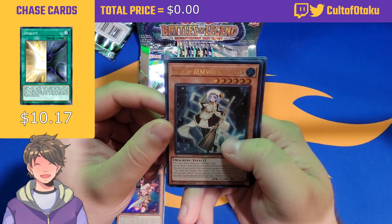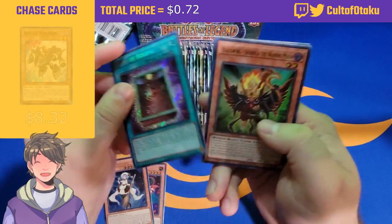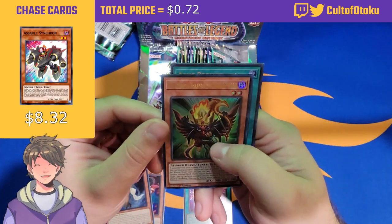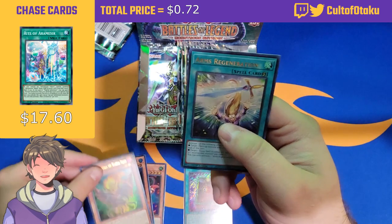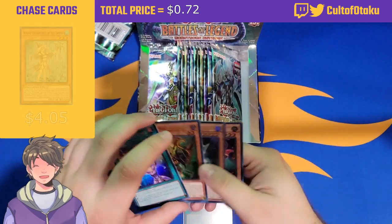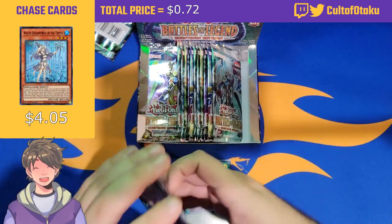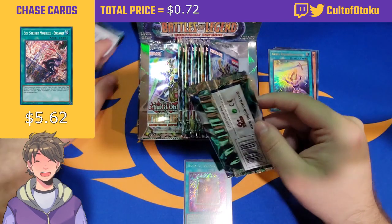Rose Shaman, Sage of Benevolence Celia, Book of Eclipse being our first secret rare, Blackwing Sharka the Waning Moon, and Arms Regeneration. There are five cards; the seeker is in the middle. Let's just move on to the next pack.